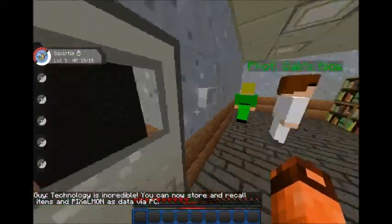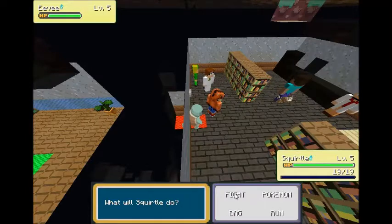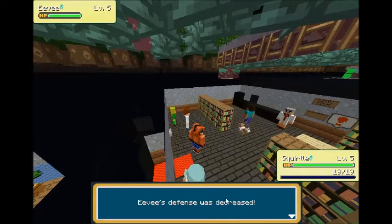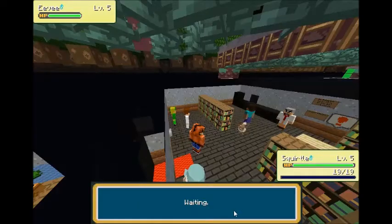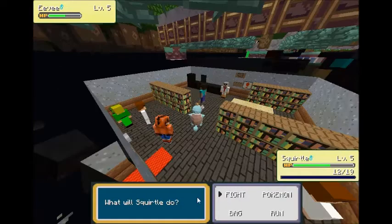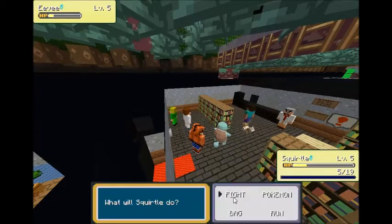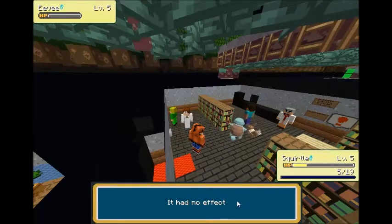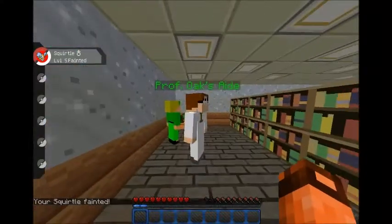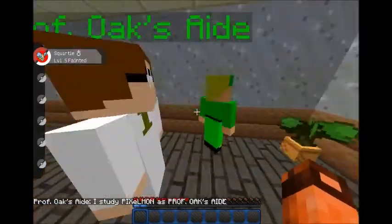Oak's Lab. Someone started a battle with me — fair enough. I'm just gonna attack it and hopefully kill it. It's probably gonna kill me though. I keep decreasing my attack. I'm going to die... oh wait — I killed it! Well, that turned out well. Professor Oak's aid says: 'I study Pixelmon. Many Pixelmon trainers hold Professor Oak in high regard.'